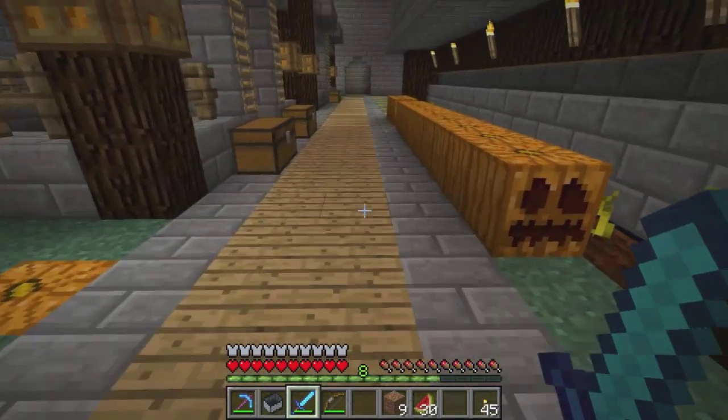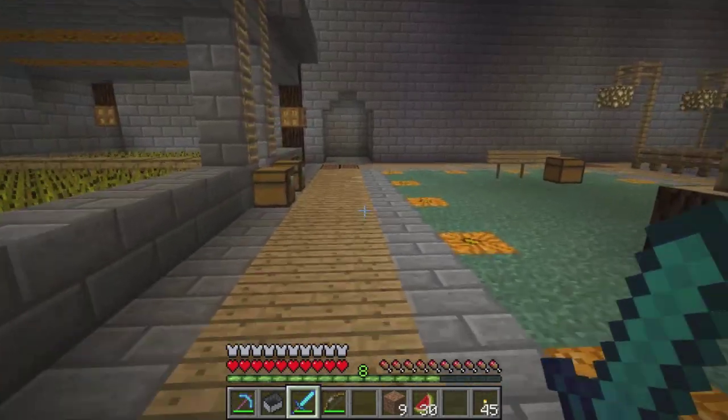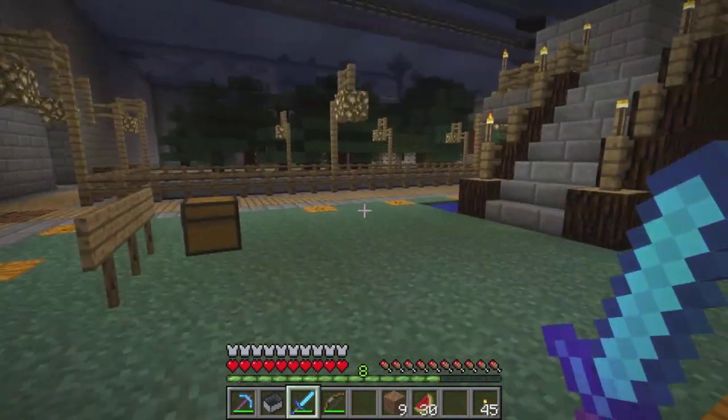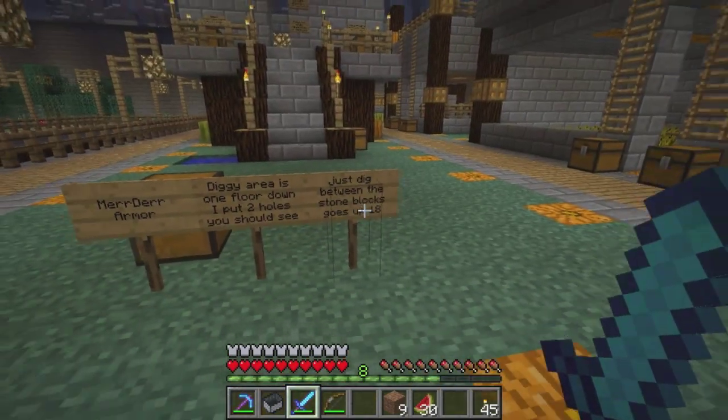So you might as well spruce up the farm area. We've got a chicken slaughterhouse, the eggs dropping, with a bit of life, a bit of warmth. And we've got our wheat farm up there — another wheat farm, a generic wheat farm, right here.